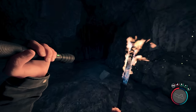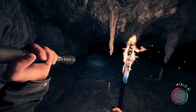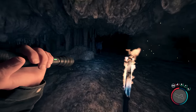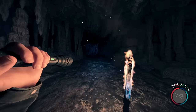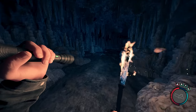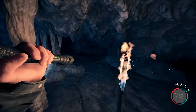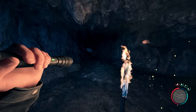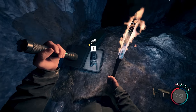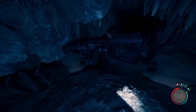Up the path to the left you'll find some more materials, but taking the path down to the right will lead you to another encounter with mutant babies as well as some regular sized mutants. At the end of this final area you will find the rope gun. Pick it up and use it to ride a zipline shortcut to an unmarked exit from this cave after defeating a few more mutants in the way.